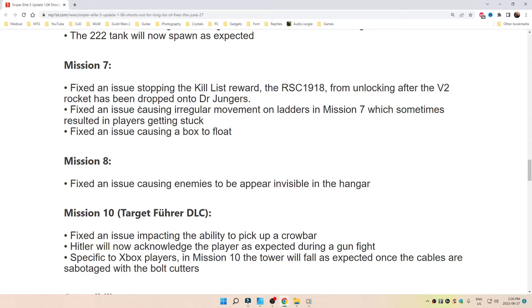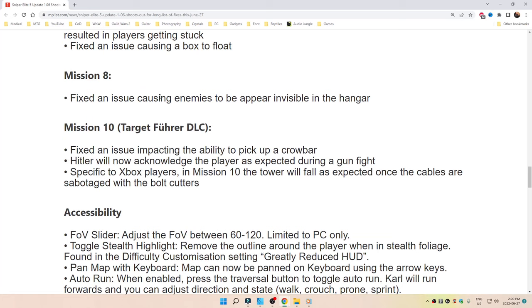An issue causing irregular movement on ladders has been fixed in Mission 7, which sometimes resulted in players getting stuck. Fixed an issue causing a box to float. Mission 8: fixed an issue causing enemies to appear invisible in the hangar. Mission 10: fixed an issue impacting the ability to pick up a crowbar, and Hitler will now acknowledge the player as expected during a gunfight. Specific to Xbox players in Mission 10, the tower will fall as expected once the cables are sabotaged with the bolt cutters.